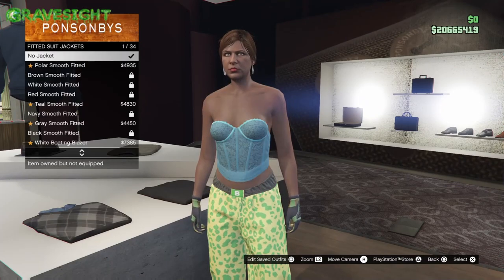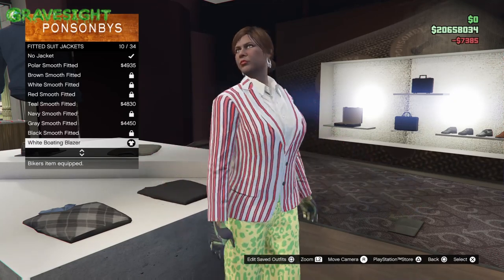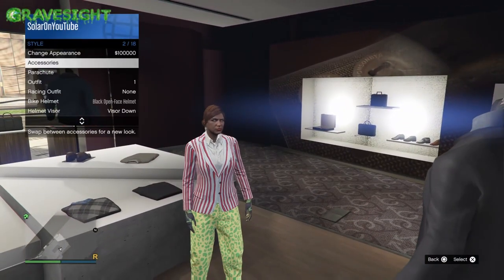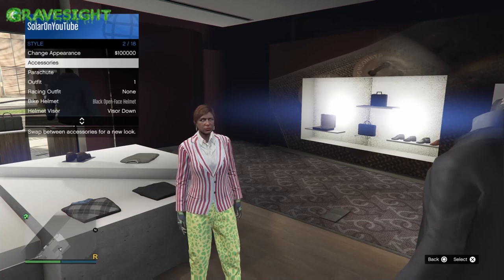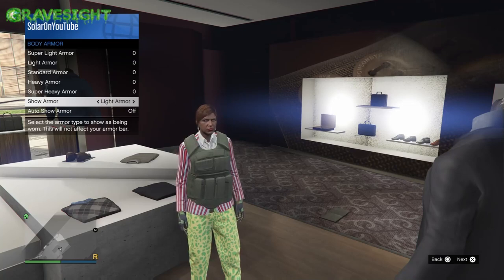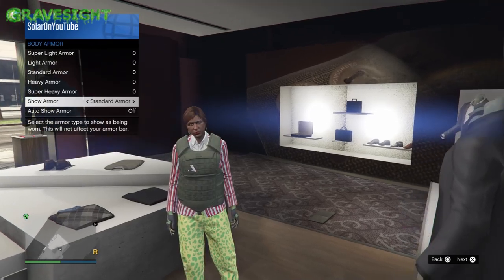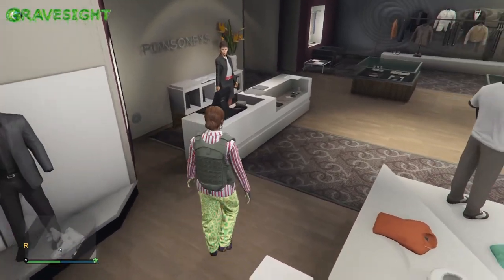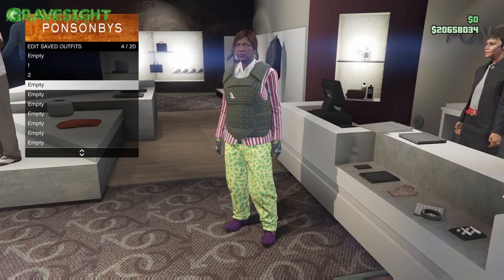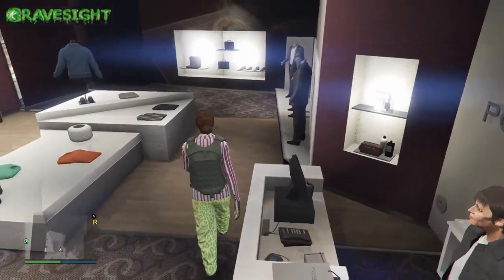Now build another outfit. Go to the tops section and put on number 10. Then open the interaction menu, go in, and put on standard armor — just go ahead and equip that. Then save this to slot number three.